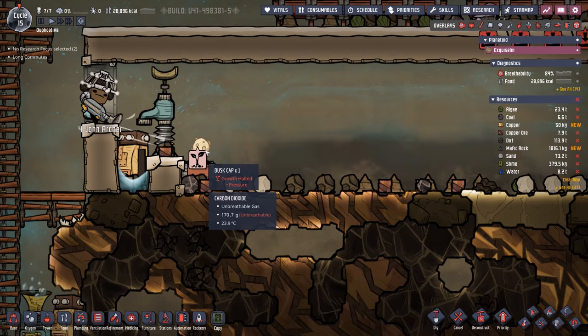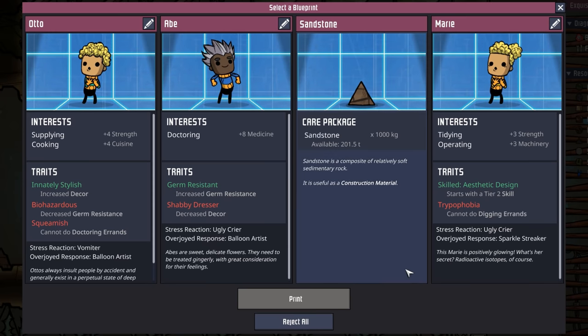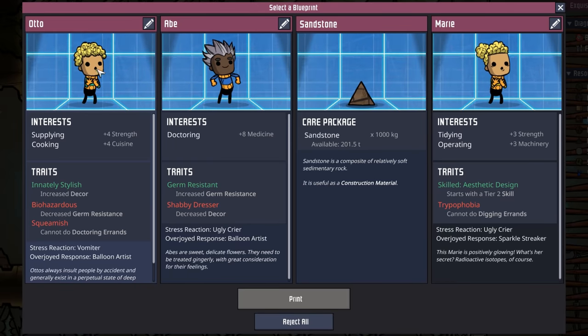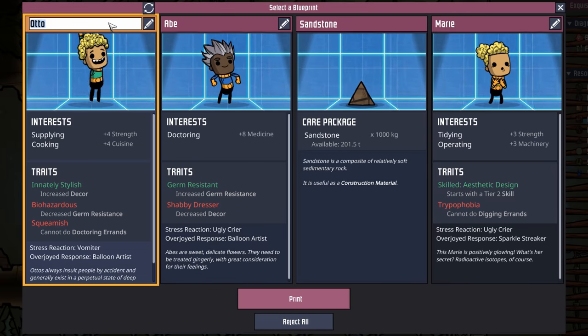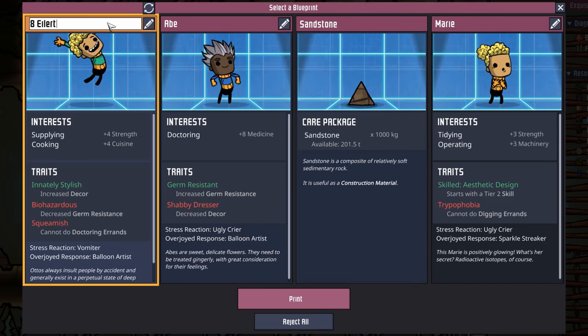Duplicant eight came a little quicker than I was expecting, but it looks like we finally found our cook — supplying cuisine in auto form, biohazardous and squeamish, and they're stylish. Who is magical dupe number eight? None other than Eilert, I think. Here's my big disclaimer going forward: I'm going to butcher a lot of your names — if I do, I apologize. Please just correct me in the comments below.